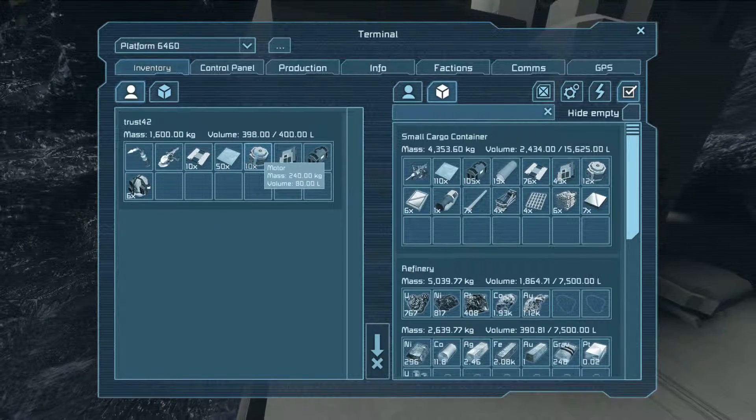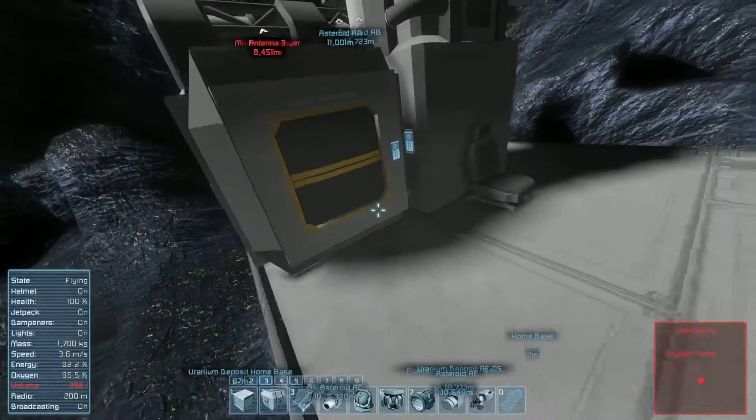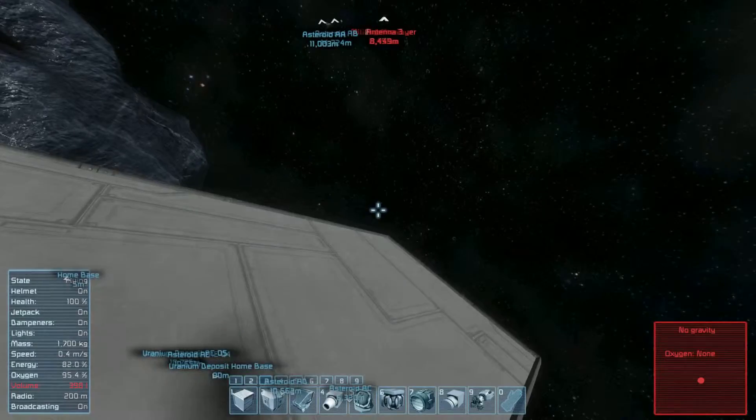I have a few supplies already gathered. I believe I have everything I will need to make the initial ship. I kind of have a basis of a design set out already, and I'm pretty sure I have all the components that I need already made, so hopefully it won't take too long and it will be a shorter episode.